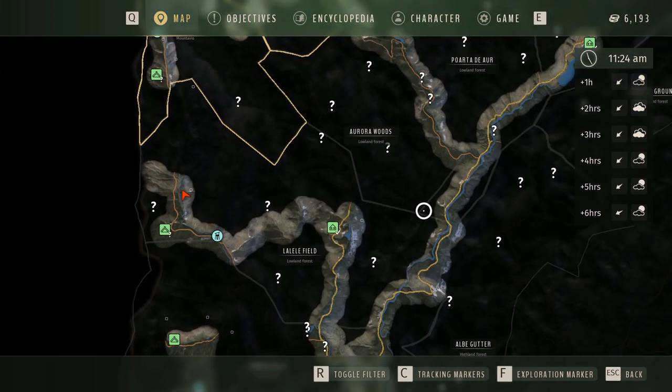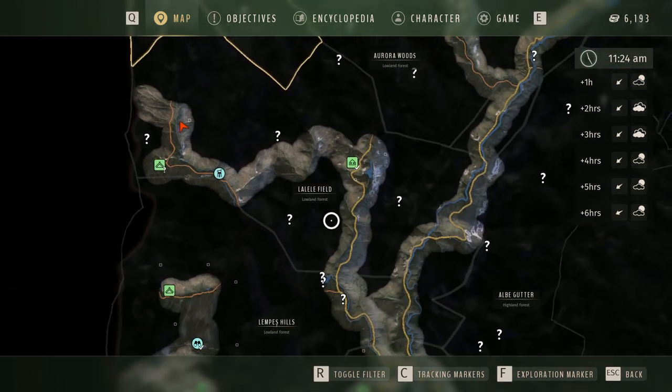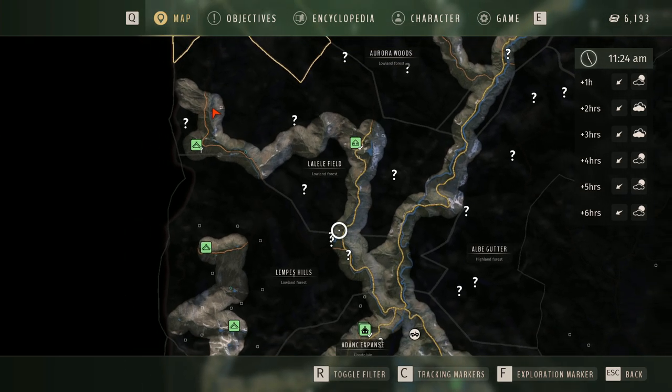In order to get access to Lelele Fields, you will need the Aurora Woods Pass — it's kind of confusing that it's just called the Aurora Woods Private Pass, but it also gives you Lelele Fields. This is actually the area where I've been finding most of my good Red Deer herds, and you can get it by completing the missions given at Karta Toskou's Cabin. It's an easy set of missions, relatively quick to complete and unlock. I definitely recommend doing it as this is some of the best Red Deer, Fallow Deer, and Roe Deer hunting in the entire map.